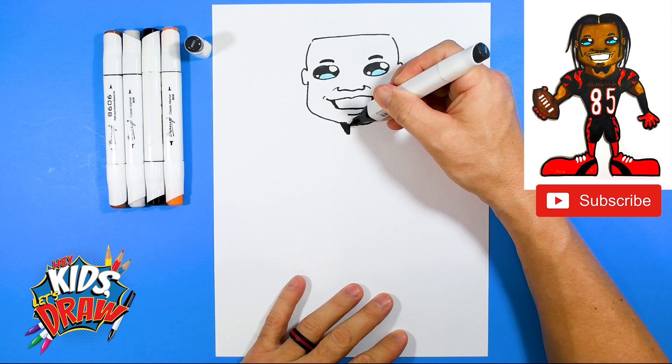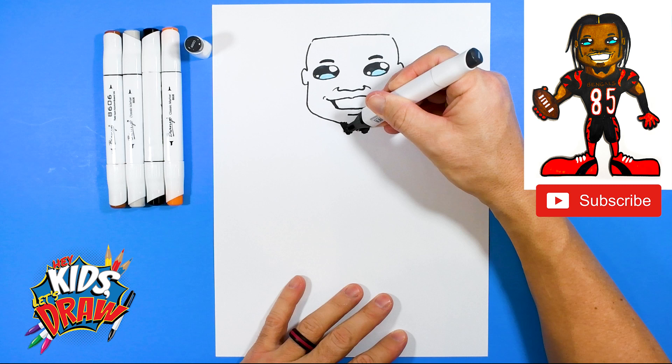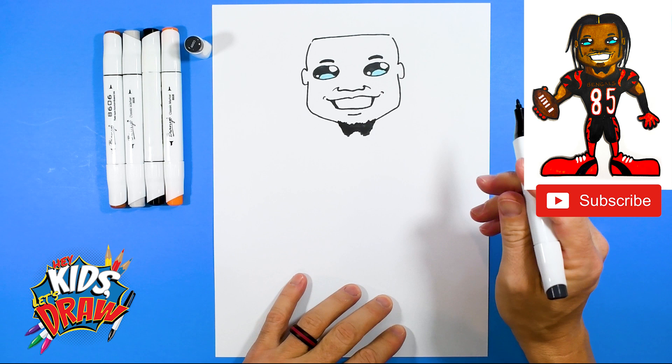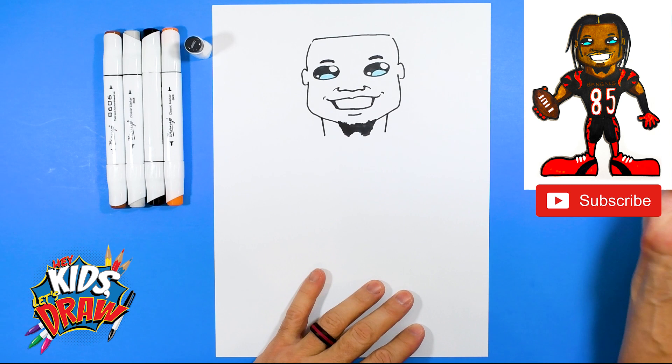Tee Higgins has this big long goatee — a whisker beard — so we'll scribble that in right off the chin. It's quite long, at least in the picture I'm using as a reference.